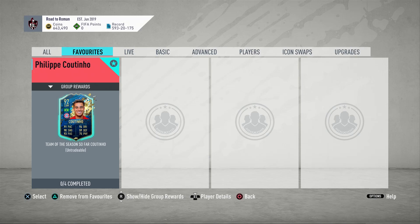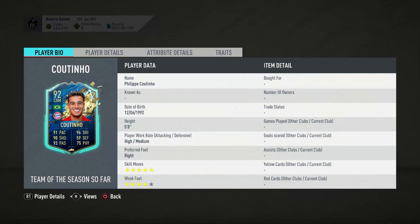Welcome back to another SBC solution. Today we have Team of the Season So Far Philip Coutinho. This card looks mad — we've got a no-loyalty solution coming in for you guys at just under 500k. It is an expensive card because there are four parts, however it is in for the rest of the game cycle so there is no time limit on it.